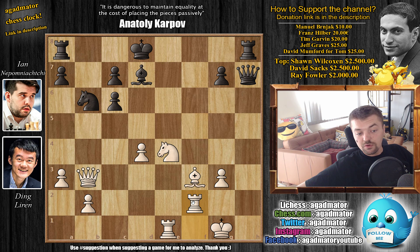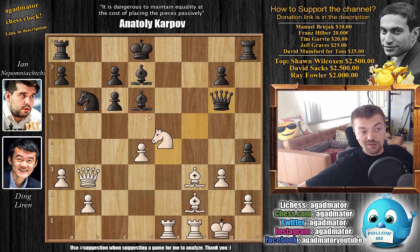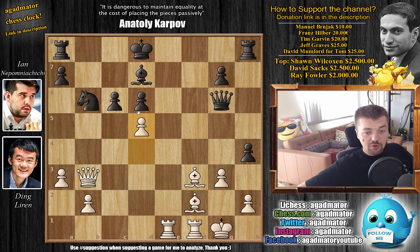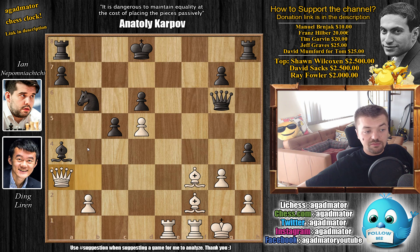If queen h7 with a threat of checkmate, rook f2 just blocks everything — that bishop is such a nice defender. So after knight e4, queen to g6 by Nepo keeps everything on the board. But now it's a better trade for Ding as he gets the bishop pair. Knight captures, c captures, and d5 — still wanting to open lines. Nepo wants to close them with c5. Now comes a4 preparing a5 to kick away the knight. Nepo grabs the pawn with bishop captures on a4, and Ding achieves what he wanted — queen to a3, and after b4 there's no way to prevent busting open the position.